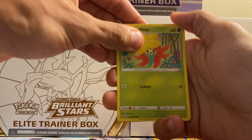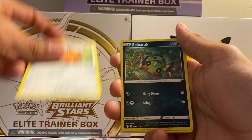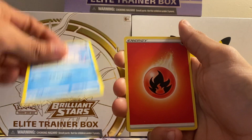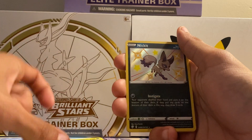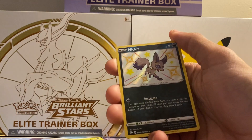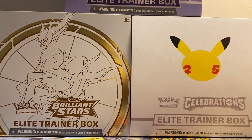Next pack here with Dragonite. Four-and-two. Out this pack we got Gossifleur, Rowlet, Cufant, Spinarak, Snom, Energy, Team Yell Grunt, Blackie, Gym Trainer, a Shining Nickit — nice, that's another hit — and a Frosmoth holo. Nice!